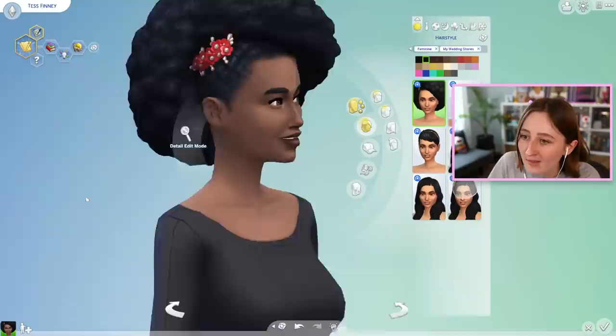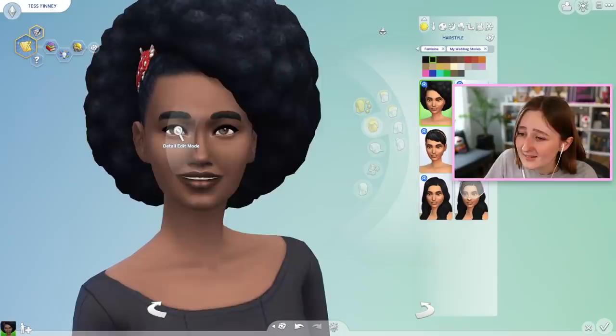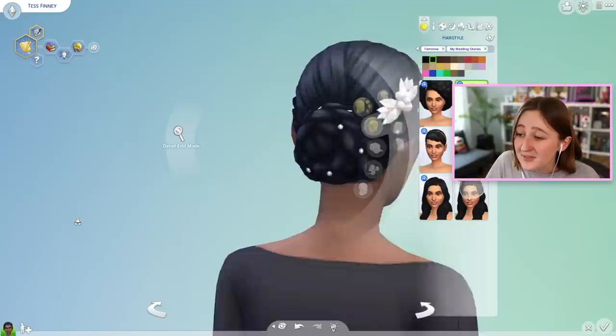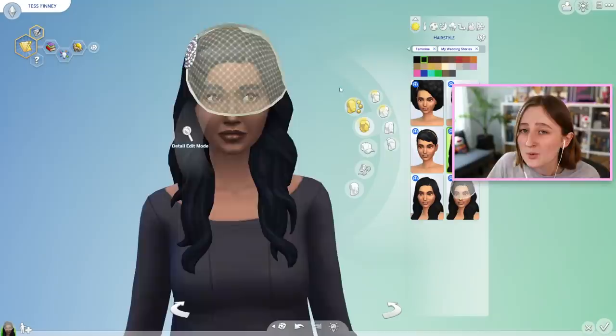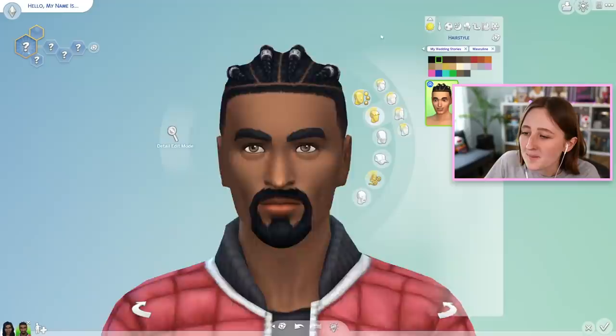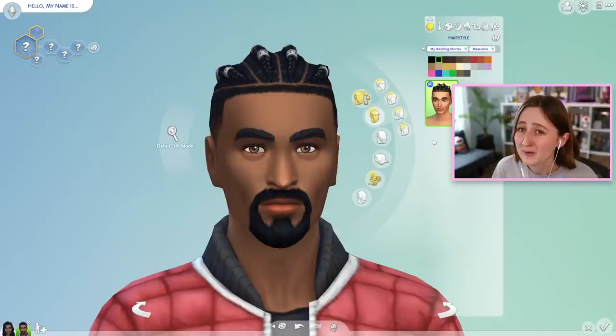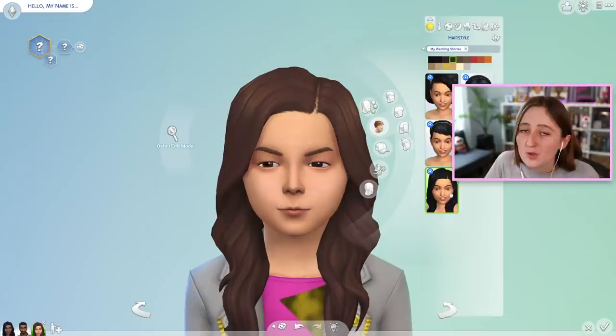Starting with hairs, there are six new feminine framed hairs. We have this one, which I think is beautiful — I love the clip on it. It comes in a bunch of different colors depending on the swatch. We also have this little hair with accessories, a little clip and some beads. This is a beautiful hairstyle. My favorite is this little pixie cut with the headband. We also have this longer hair with a veil attached, in a few different colors, and solid white — and we have it without the veil as well. Masculine Frame Sims literally only got one hair, and I'm not super impressed by that. It's a cool hair, but I'm very disappointed in the lack of assets — I'd like to see a little bit more.